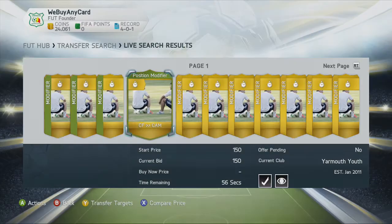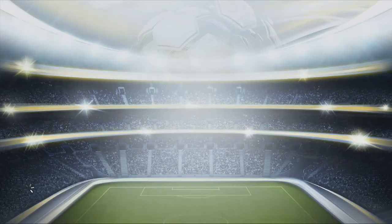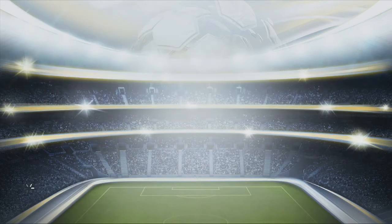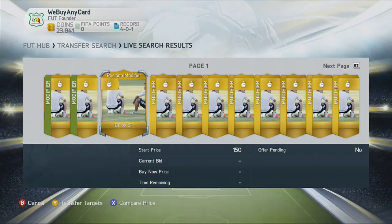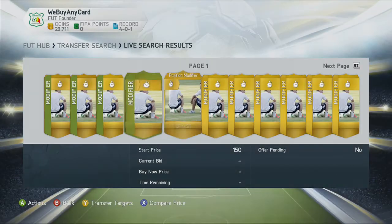Keep doing that until you either run out of coins or you can no longer be bothered. Then back out and do the same for the centre forward striker cards with a maximum price of 250 coins. As you can see there's less than a minute on these again, not even got any bids. Keep doing that as many times as you possibly can.